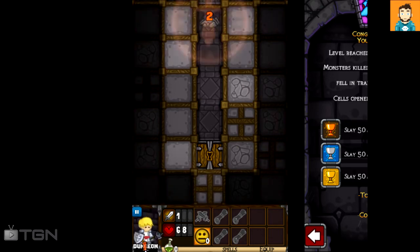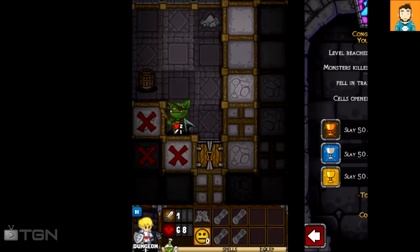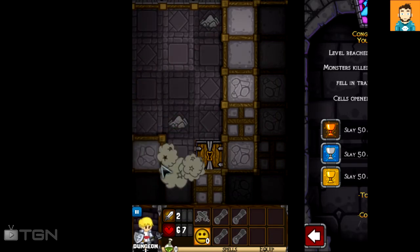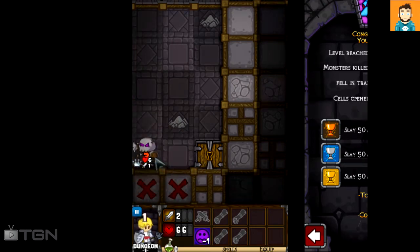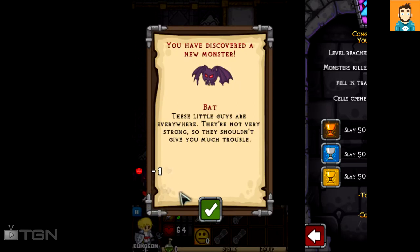I think the more we kill, the more our happiness goes up — I'm not positive. Discovered a new monster: goblin grunt, a common nameless minion of the goblin horde. Watch out, sometimes he'll attack twice before you hit. I just picked up a new sword and do two damage at a time. This guy's got a lot of health but I'm doing three damage to him because he's undead. That's the key that unlocks the end of the level.